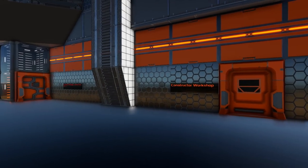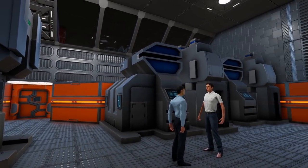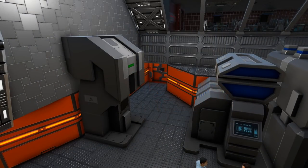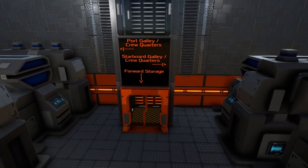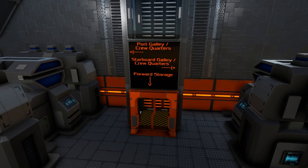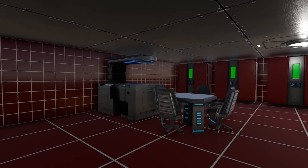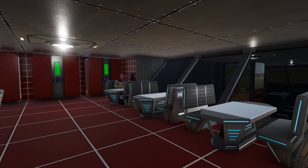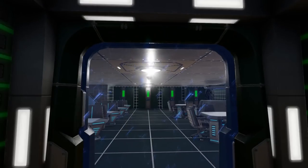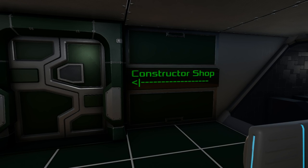Now before we continue upstairs we're going to continue forward into the constructor workshop. In here you have a repair station on each side as well as two advanced constructors on each side for two repair stations and four advanced constructors total. On each side of the room there is an elevator access door as well as an elevator at the forward part of the room. You can see it says port galley and crew quarters, starboard galley and crew quarters, and if you look to your left and right you can actually look up into the galley sections from here. Each of the galleys has a pair of food processors as well as four fridges. This one is red themed with the other one being a green theme. Both are accessible from the side elevator doors and there are plenty of signs around the place to help you find your way around.